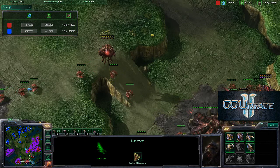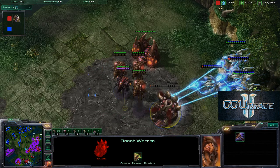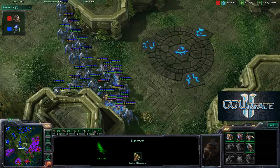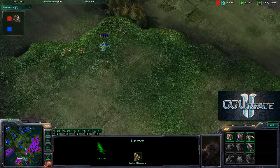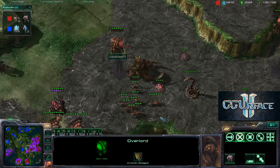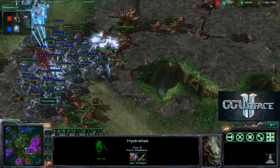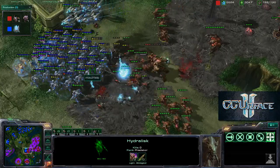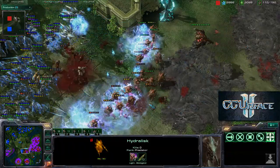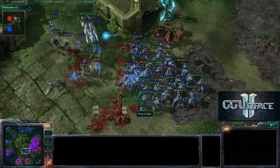Roaches and zerglings are not going to save him from these void rays, even though there are only four void rays — that's all you need. The roach warren finally goes down; the only units he can make now are zerglings and infestors. A huge Protoss army remains. Dark templars are being warped in somewhere. This game is about to be over unless by some miracle zerglings win. A couple of hydralisks with zerglings rush in against the large stalker army; storms go off everywhere. These hydralisks are the last of the army — liquid Hapo calls GG.